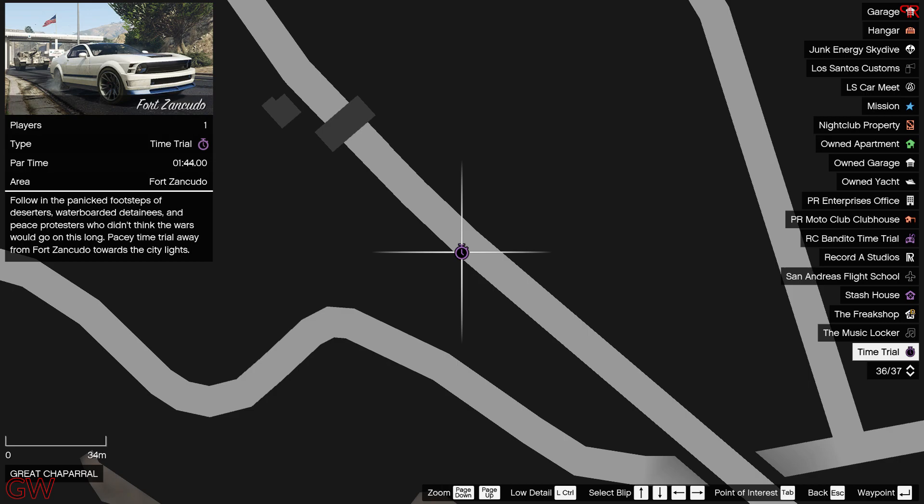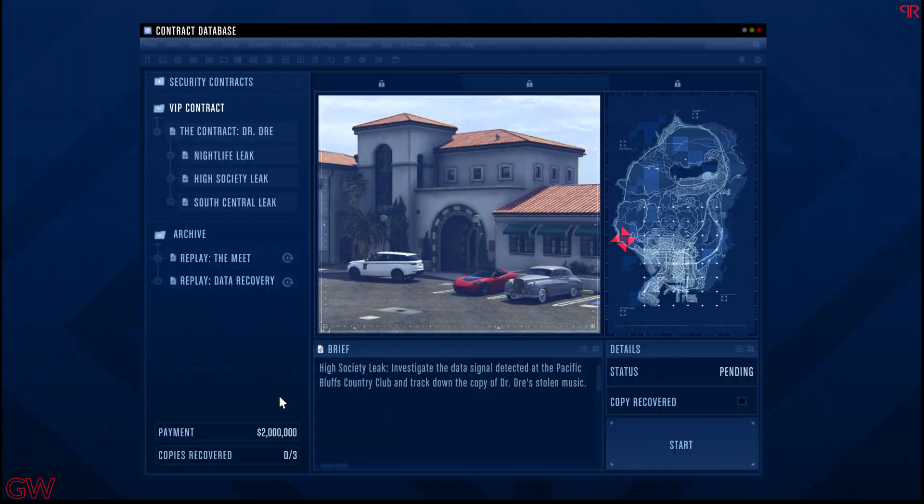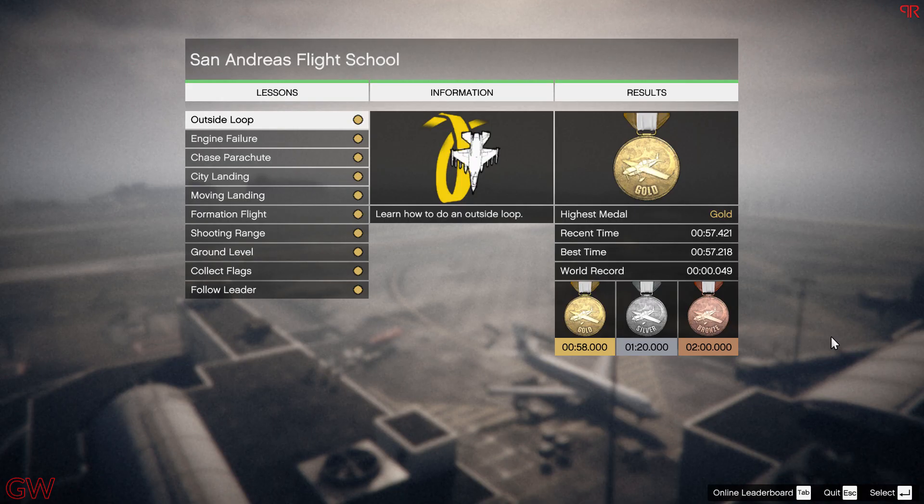The time trial is also on double money this week, so instead of the usual $100,000 you'll be getting $200,000. Then there's Dr. Dre's contact missions with the agency paying out double money — so instead of the usual $1 million for the final mission, you'll be getting $2 million. These are actually quite fun missions, so if you haven't tried them or just want to grind money, these are some good missions to do.